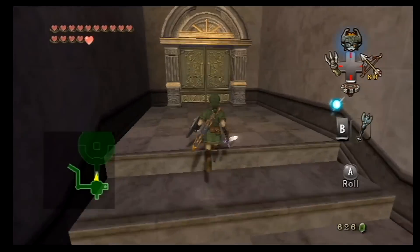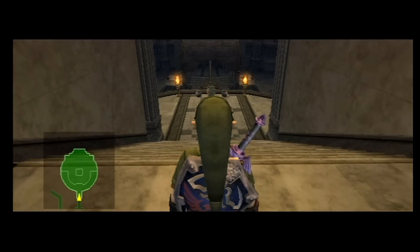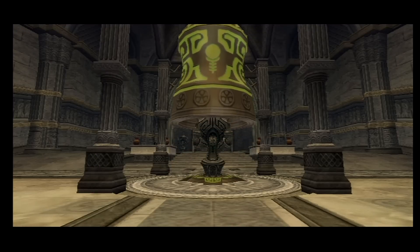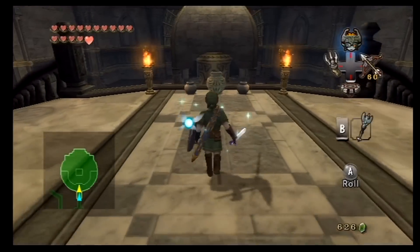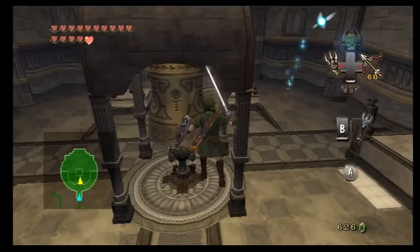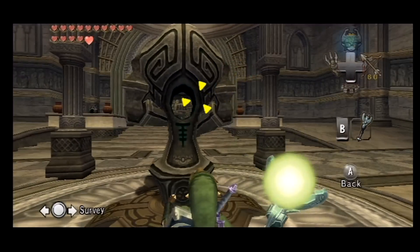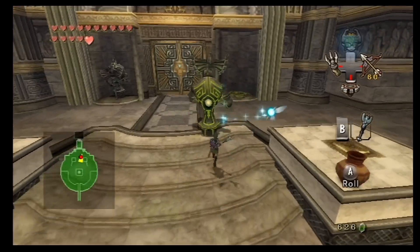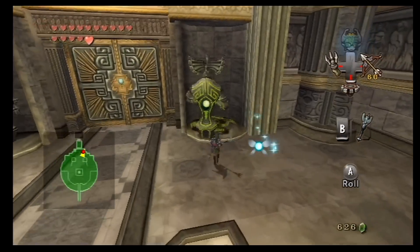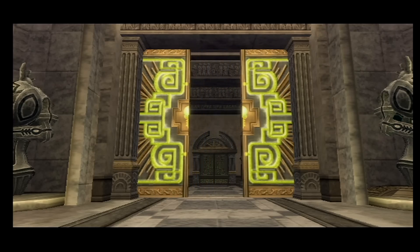We're heading back into this room - the almost clown room. This is the top floor of the clown room. It reminds me of Bowser's... something. We're gonna head over here, activate the statue, and put it on the switch. This will lead us to the boss room. If this thing had been here in the first place we would have been scot-free.